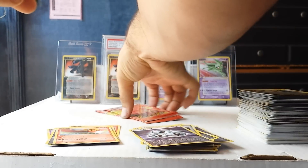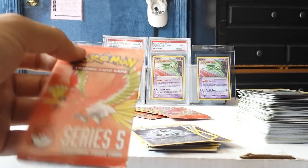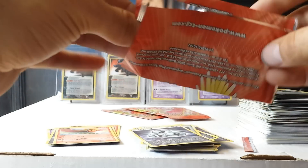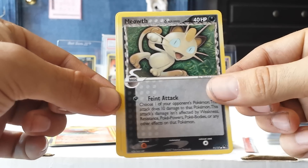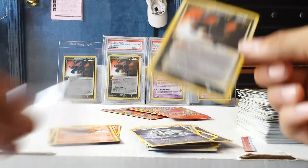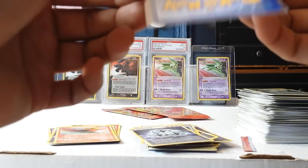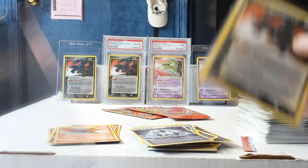Pikachu. Down to the last five packs. I'm glad with what I got so far, but it'd be nice to get one more. Meowth — yeah, there we go, another Gold Star! Definitely worth opening those packs. A little off-center but everything is still nice. This will definitely get a 9 — the centering and the little thing on the back, this one will probably get a 9.